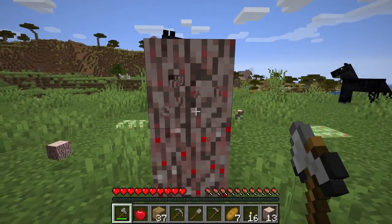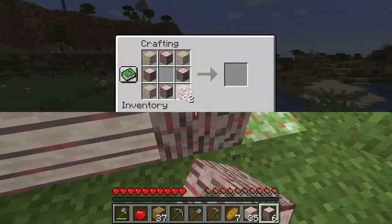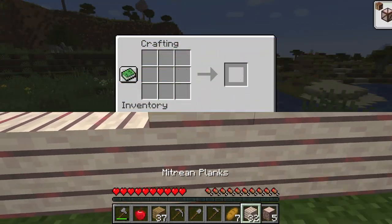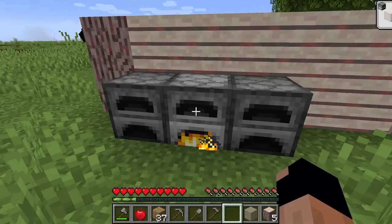Mee tree wood glows in the dark and can be turned into important Mee tree cores, which are a crafting material for various blocks. It can also be smelted into a type of glass.